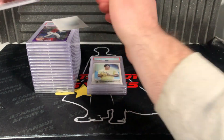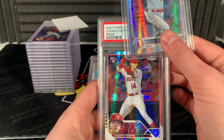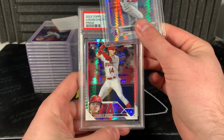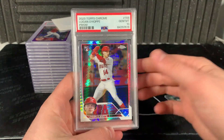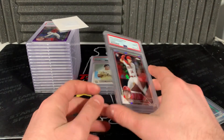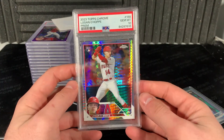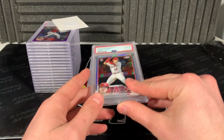We got a big one - Logan hot prism. This one just looks good. Three, two, one - 10! So far so good. Maybe we got a good grader. This is my very first submission and so far so good.